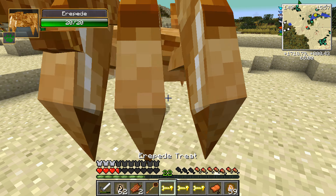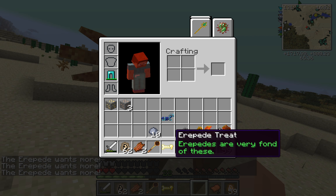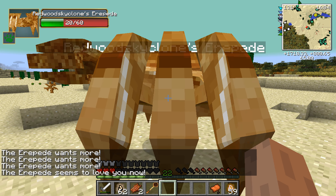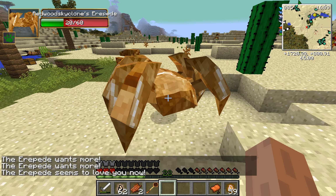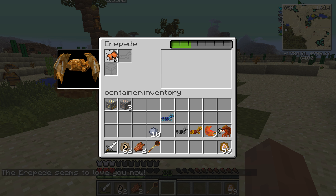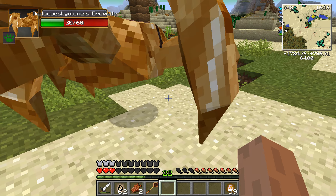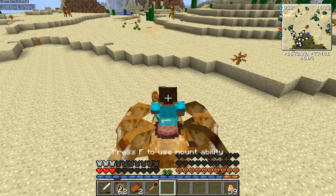Alright, let's tame this next one. Be my friend. You want more? I think this is the last one. Now you love me. Okay, so I can put a saddle on him and then I can ride you. I bet this looks really cool. Yeah, it looks extremely cool and they go extremely fast.